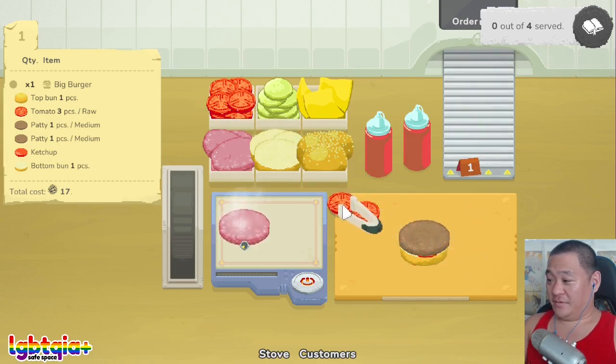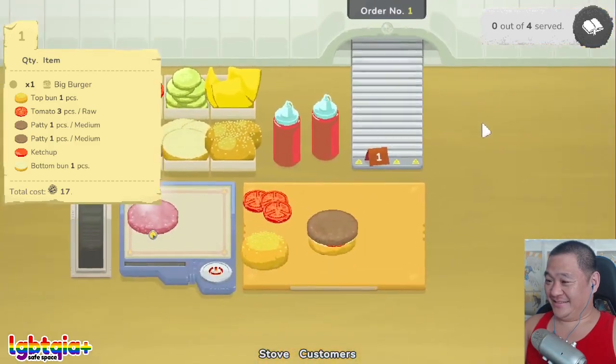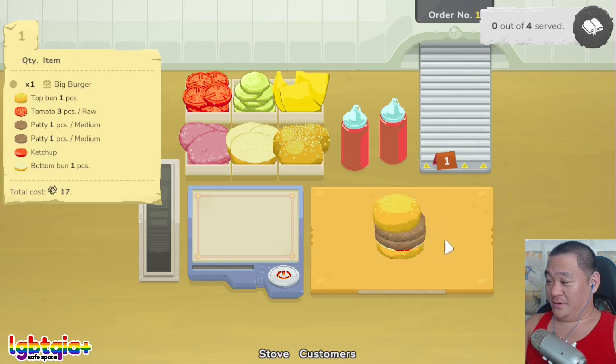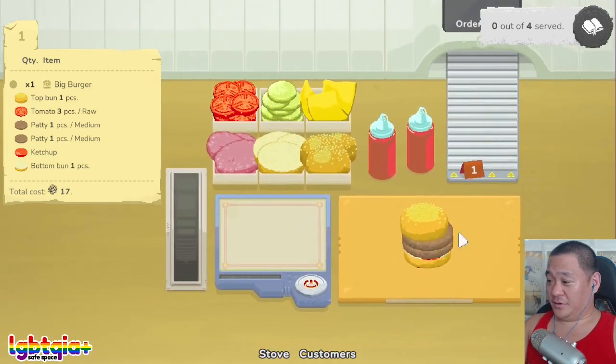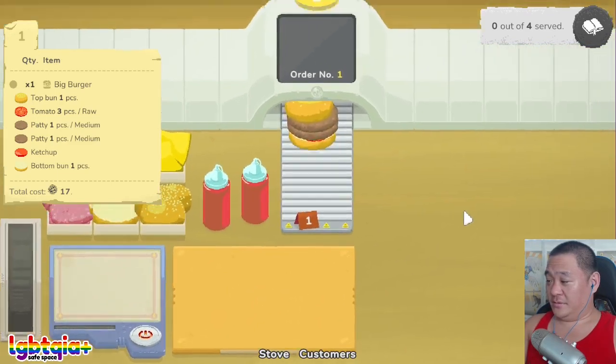That's so cute. Three raw tomatoes and a top bun. Thank you for being very patient, Mr. Kitty. Yeah, that must be medium. I wonder if I have to stack it exactly like how he wants it. Do I have to wrap it up or just throw it on the conveyor belt? What's this? Crush bin?